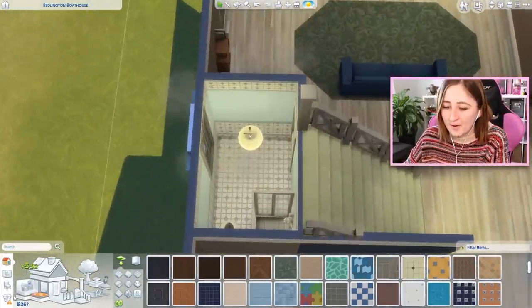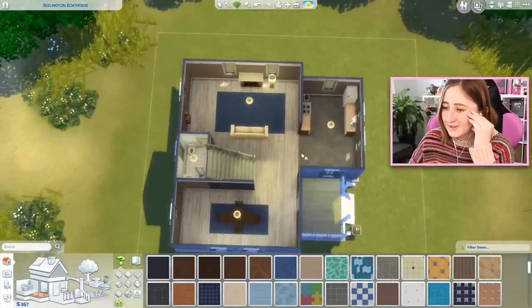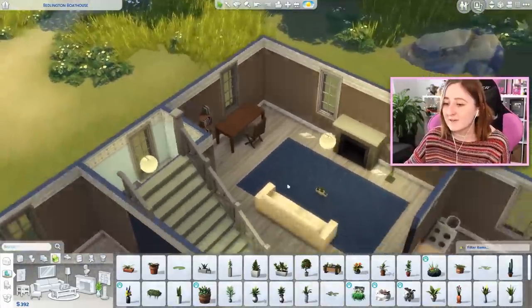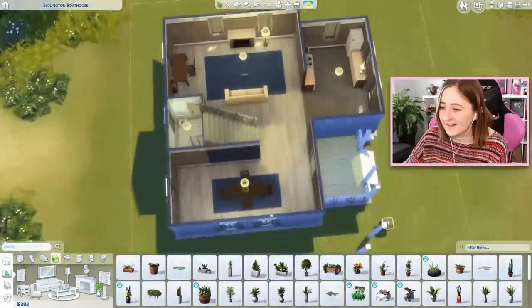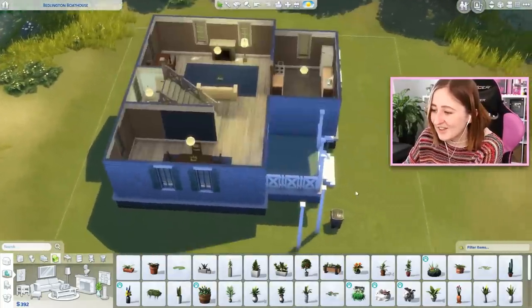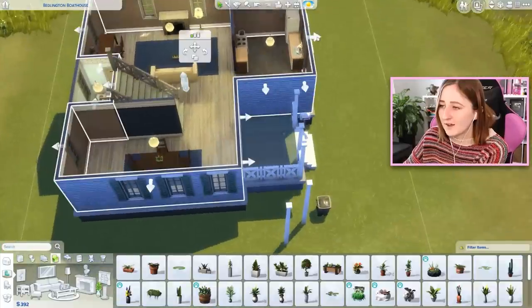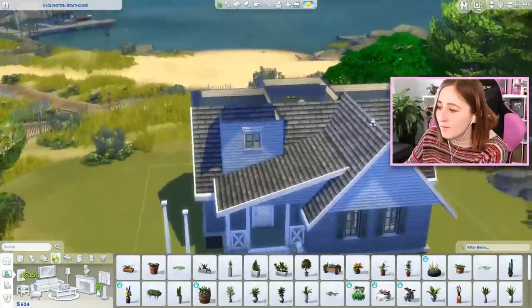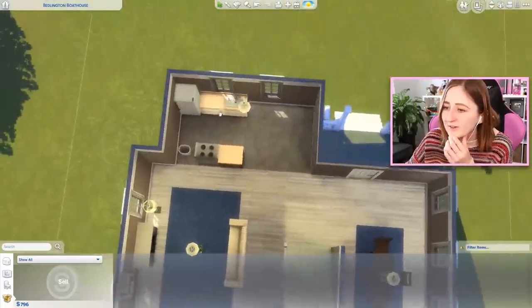Maybe the bathroom could get smaller - that's not bad. This is an absolute tragedy, I don't know how to fix this house. I put the desk downstairs - we have to get enough money saved up to buy a computer because there's no electronics in this build. I think a computer is a very important feature. We're making the house smaller again - I'm worried because this kitchen is so big and I'm worried about trying to fill it. What if we swapped the kitchen and the dining room space?